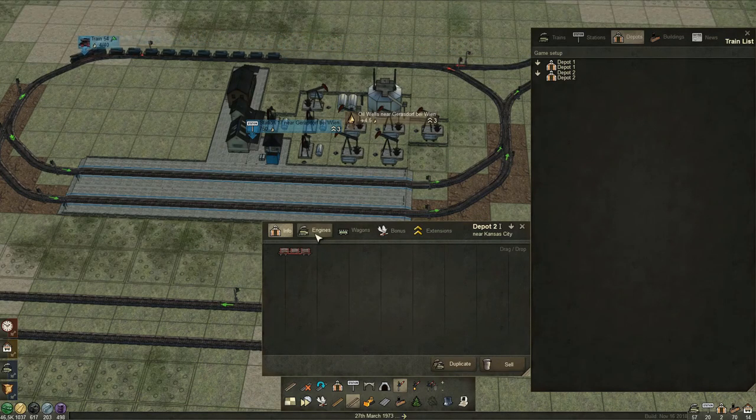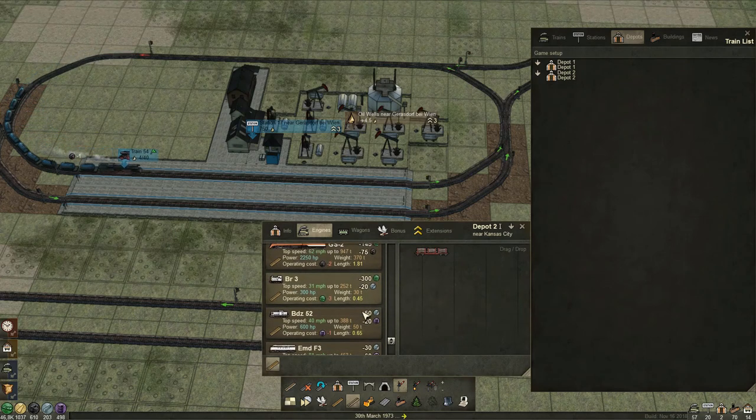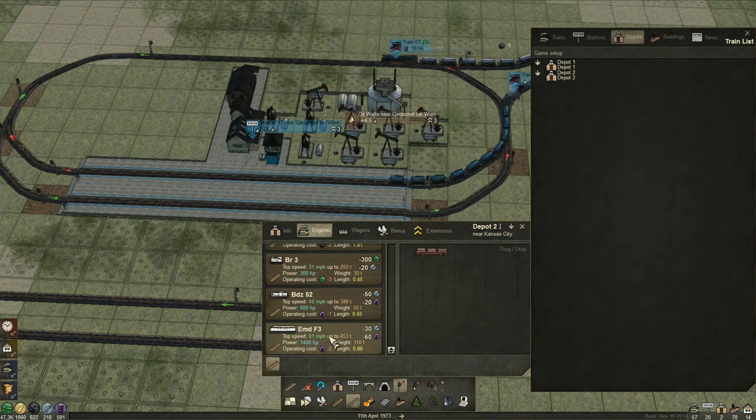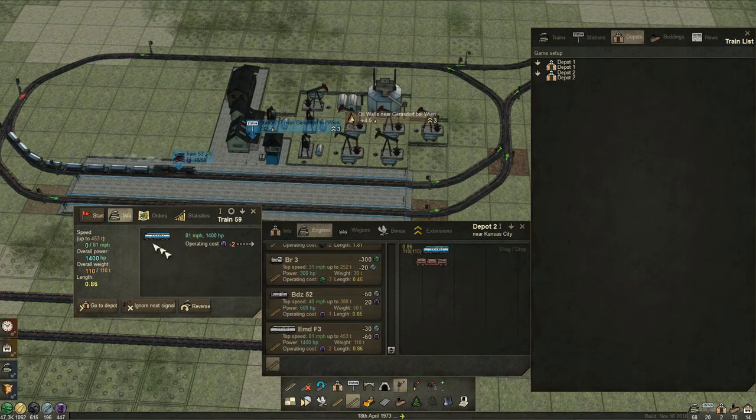We have tons of oil here, so let's try two more trains going from the oil well to the refinery. We're going to use the BDC 52s — they use one oil for operating costs — but I'd like to use the EMD F3. Even though it uses two fuel, its top speed is 81 mph and its power is 1,400 horsepower, compared to the BDC's 40 mph and only 600 horsepower. Less than half the speed and half the power — so even though it uses two fuel, it may be more efficient. Let's go with that.